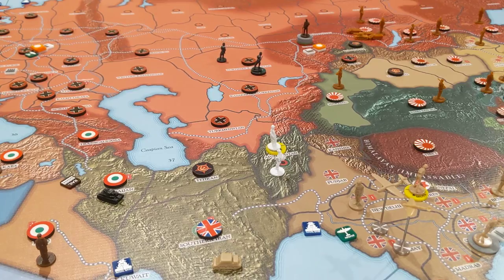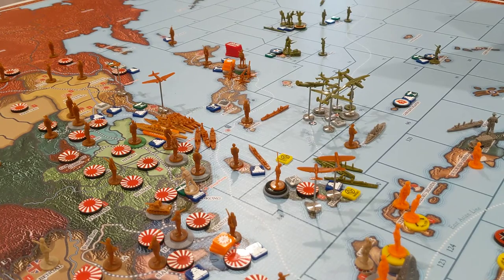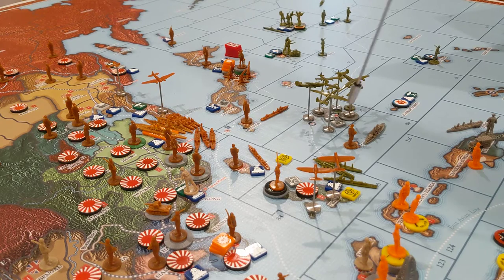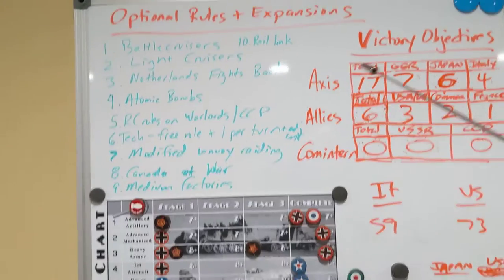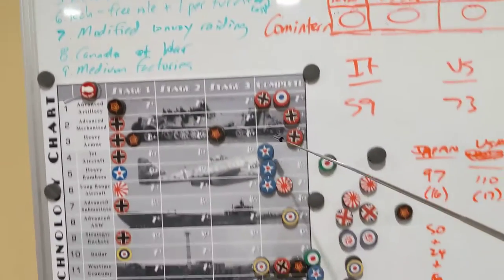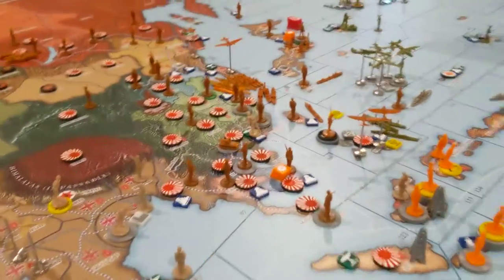Pacific Security: score one if the US ends the game with twice as many capital ships in the Pacific as Japan — the US has no capital ships, so they don't get that. Maintain the Empire: the US needed the Philippines to fulfill this, which was why they were going for it last turn, but they didn't get it. Last objective: score one if the US has heavy bombers, jets, strategics, and long-range aircraft technology. House-ruled to any four technologies — they got four. That's three total for the US.